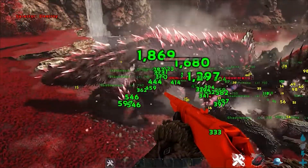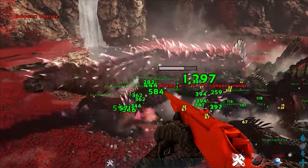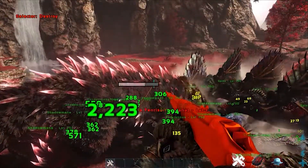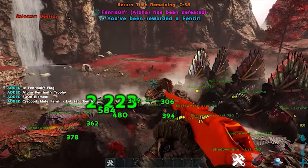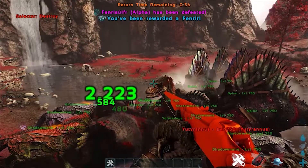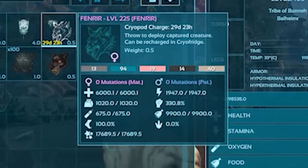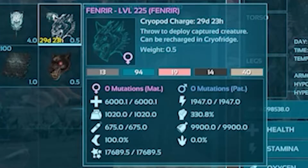Given that I'm making this video in creative single player, I obviously don't have an army of imprinted creatures to go up against this thing, but I used the admin rifle to get the job done. Upon defeating the Fenris Olver boss encounter, a single cryopotted Fenrir is rewarded, but the level of the tame is dependent upon the difficulty you completed.